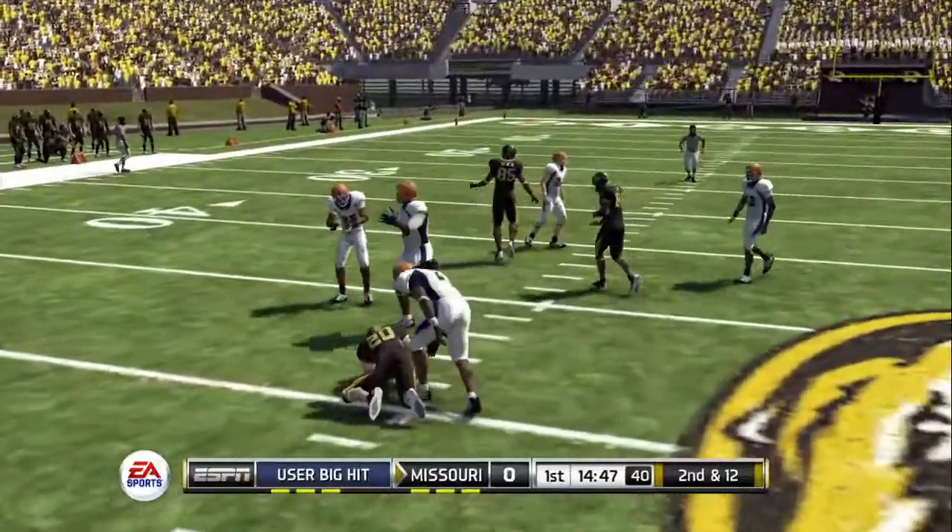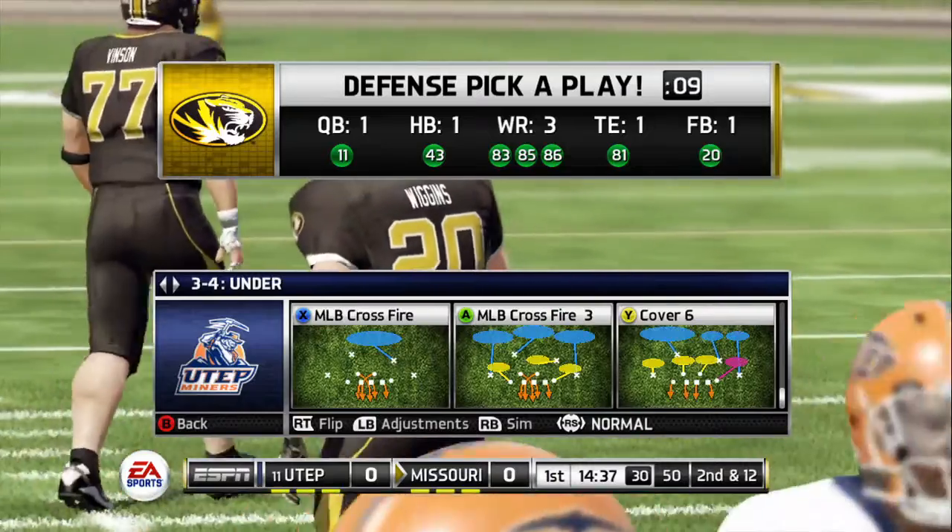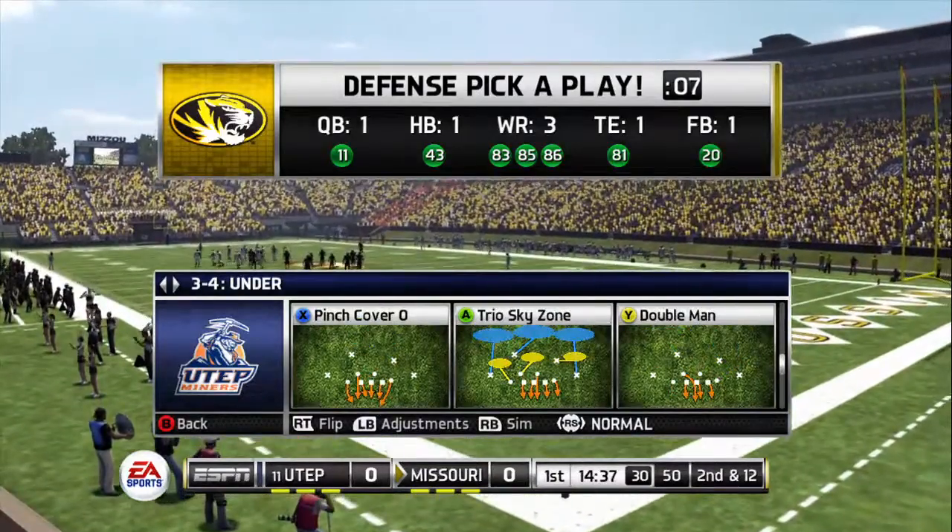Handoff to the left and they wrestle him down behind the line. He knew it was a run all the way and got a good jump. Once he got there, he wasn't about to let him slip away either.